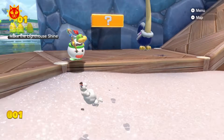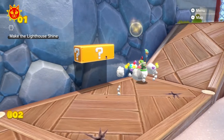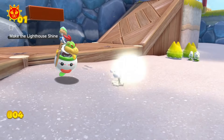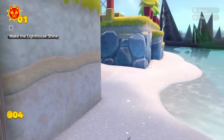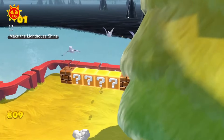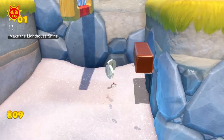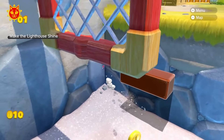One thing I am wondering is what happens when I collect the Giga Bell — that's going to be really interesting to find out. Just let me collect the power-up without clipping through the floor. It's because being small in this game actually changes your hitbox, and the models in this game collide weirdly with Mario being this small.